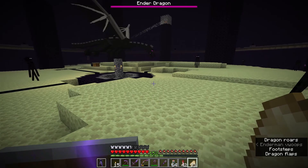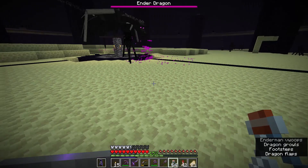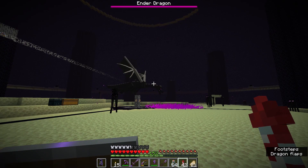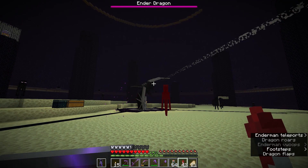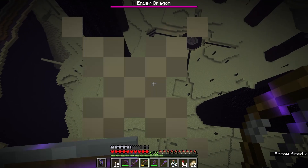The next thing we're looking for is the perching behavior, where it will come down on top of the nest. If a player is within a certain range of the portal, it starts breathing that breath onto the ground — and that is the stuff we can collect with glass bottles. The dragon will do this more and more as more end crystals are destroyed. So we're going to try and take out the rest of the end crystals to encourage it to perch on the portal more.